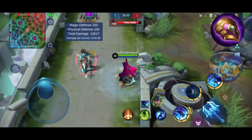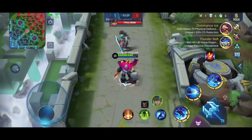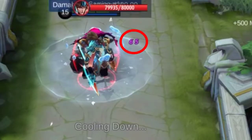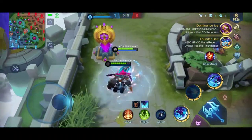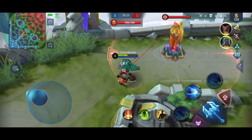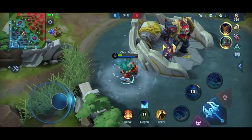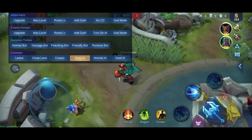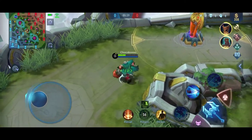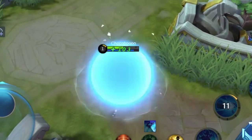Items like Dominance Ice, Thunder Belt, Brute Force Breastplate, and even Demon Hunter Sword — which I doubt you would use on him — would have their passives work on both Atlas and the robot. As a test, I have Cursed Helmet equipped right now. If I use my second skill, you would see that both Atlas and the robot have the burn aura, meaning Zilong is getting burned from the robot when it passes him by. So you may consider this fact whenever preparing your item build. Also, when in ejected state and you use Regen, it will be cancelled by the time Atlas and the robot join together, which would only last a few seconds, meaning you won't get the maximum HP heal. I believe this is a bug, but a few updates have gone by after his release and it still hasn't been fixed.